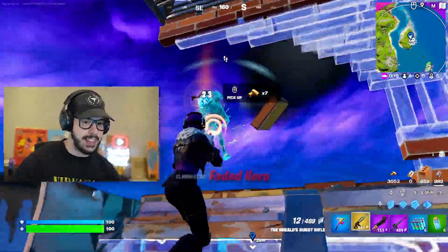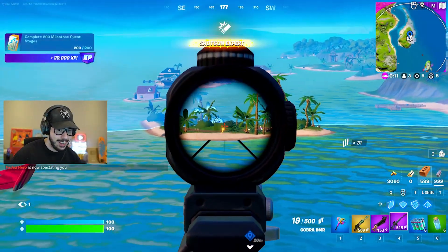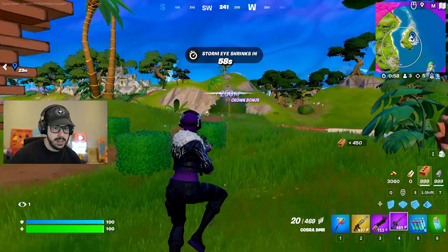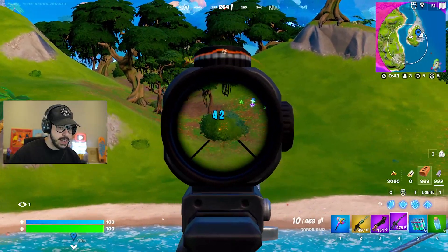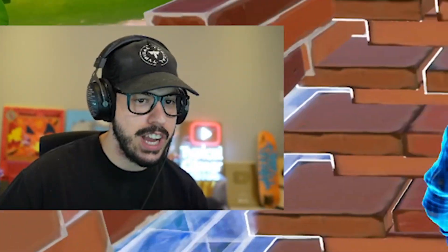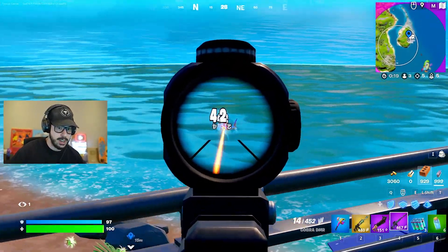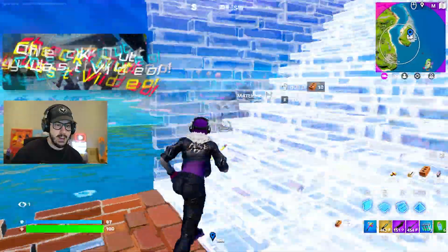Cobra DMR, baby. It's a little hard to hit him at this range, but it is definitely cool. This guy has a mythic SMG. This guy's also trying to use the Cobra DMR — I can hear him. I hit him: 42 damage, 42 again. This thing is insane. I might have to do a challenge where I only use it to win the game. Once you hit level 140, you can start unlocking super styles, and you can get them for Spider-Gwen. Look at this shark getting bodied by the Cobra DMR — I might use this instead of an AR moving forward.